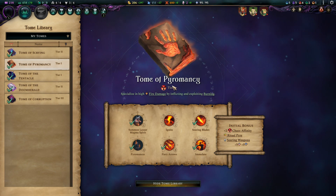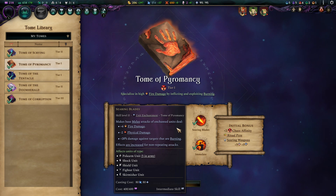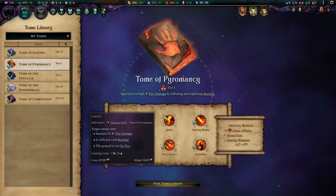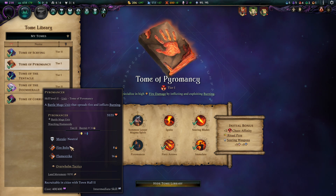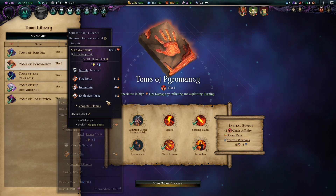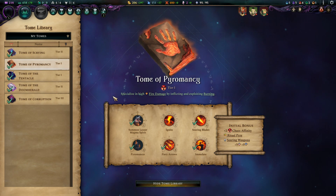Tome of Pyromancy is the follow-up or the beginning of your build, depending on your build path. Theory Arrows makes your Mage Locks hit like a truck even more so, and Searing Blades gives your melee units a real nice edge — the plus 20% damage is very noticeable and gets magnified with the marking interaction. Ignite and Immolate are nice battlefield nukes. The Pyromancer is an available Battle Mage that offers constricting shots and AoE nukes. The Lesser Magma Spirit transforms eventually into a better version of the Pyromancer in every aspect — plus one tier, phasing, and everything. Both are excellent for your build, as they spread constriction all over the place.